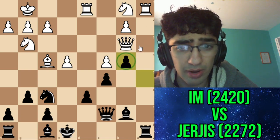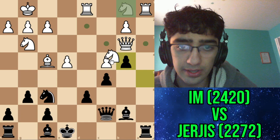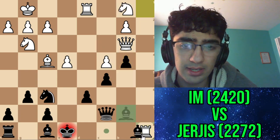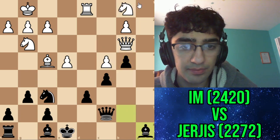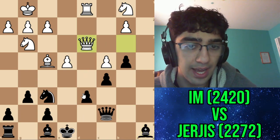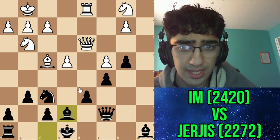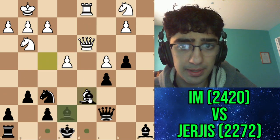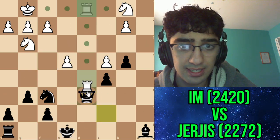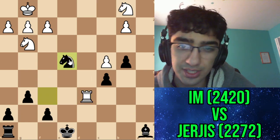I'm not sure why I didn't go takes, takes. I was afraid of queen d3 and just didn't see how I was supposed to defend this pawn. But apparently I'm just supposed to sacrifice the pawn, because at the end of the line I am winning the pawn on e4 - which is what I just missed.